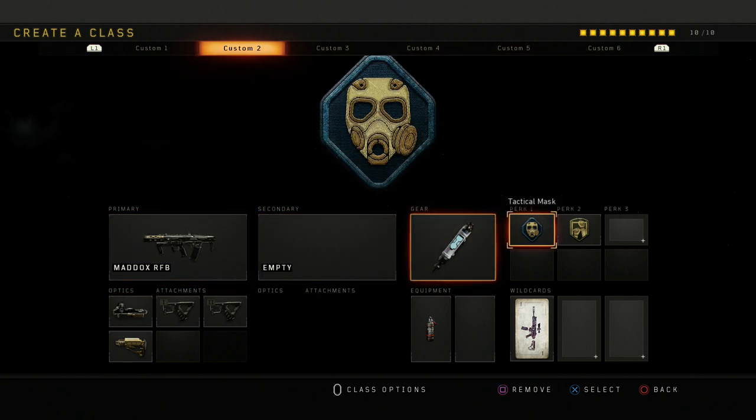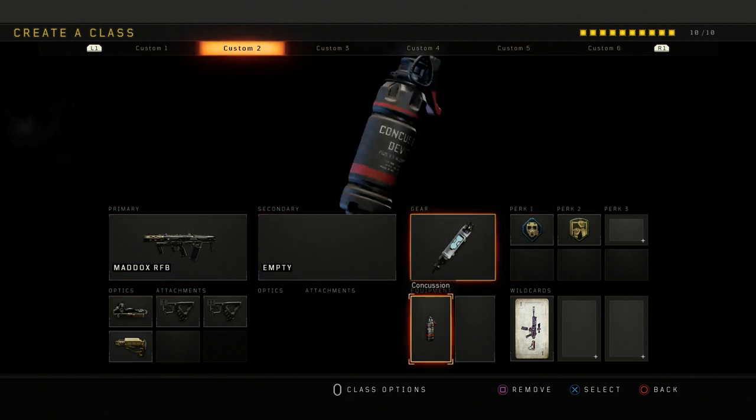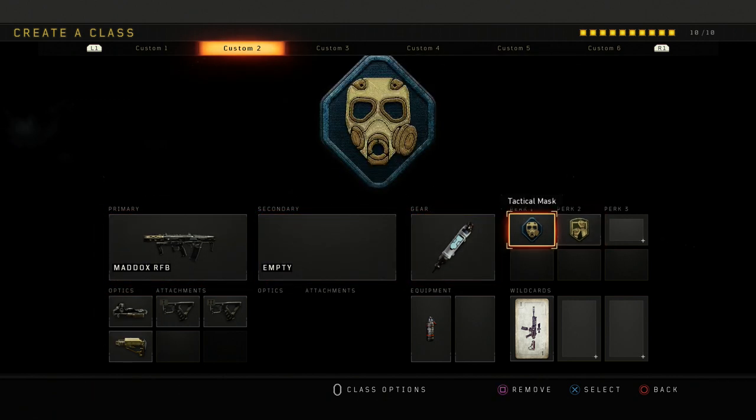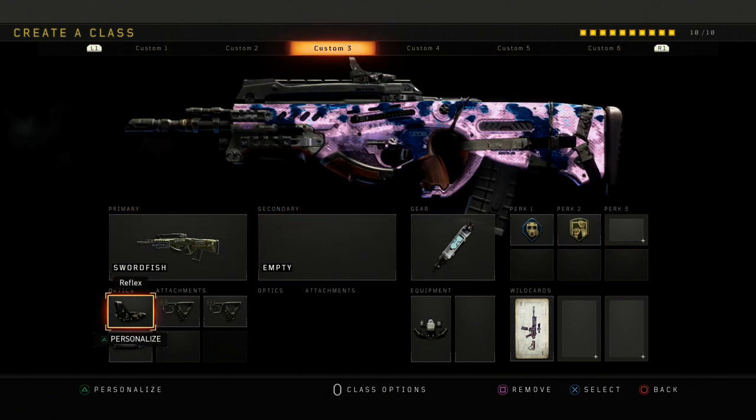Then I got pretty much the exact same thing except I swapped out my trophy for a concussion. Also another respawn class — pretty good class.